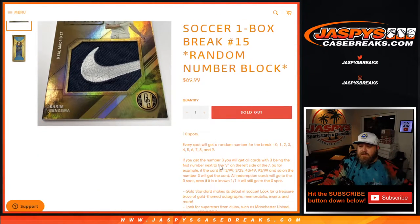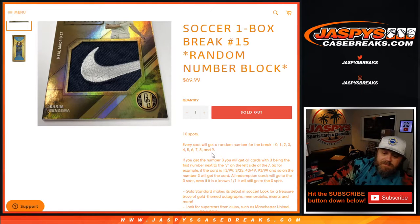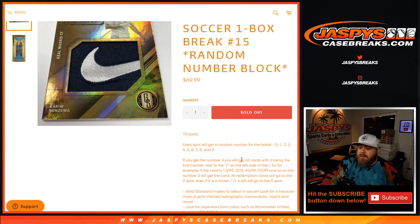The way this works: everyone gets 10 spots, everyone gets a number between 0 and 9. So if you get the number 3, you'll get the cards with 3 being the first number next to the slash on the left side of the slash. For example, the card is 13 out of 99, 3 out of 25, 43 out of 49, 93 out of 99, and so on — number 3 will get the cards. All Redemption cards will go to the 0 spot even if there's a known 1 of 1; it will still go to the 0 spot.